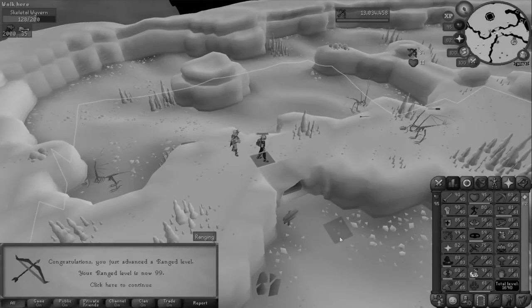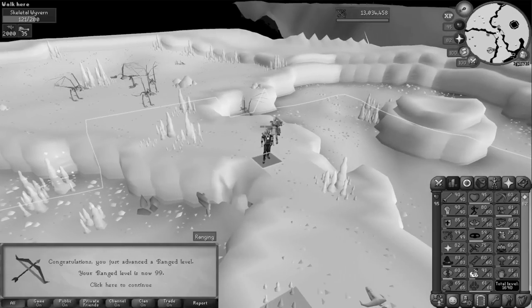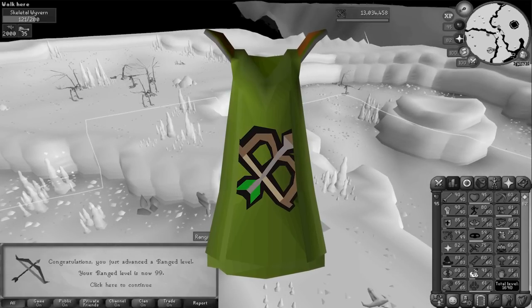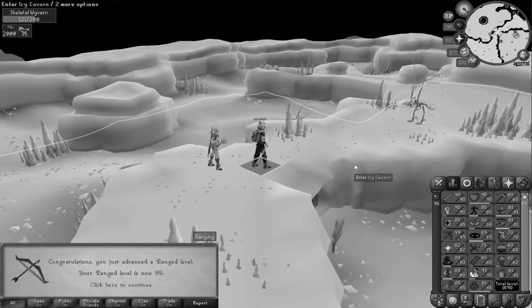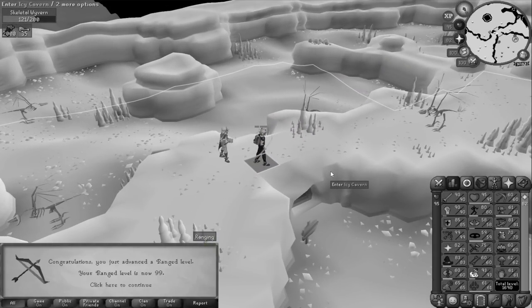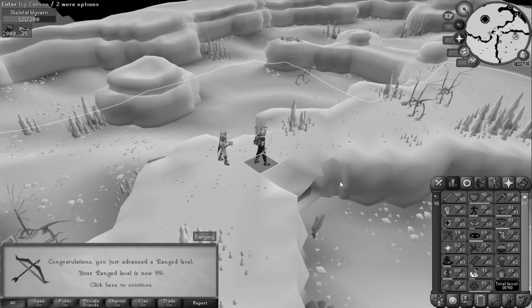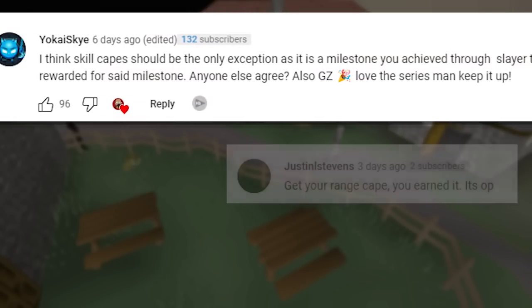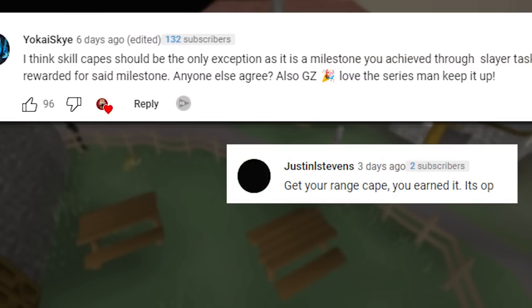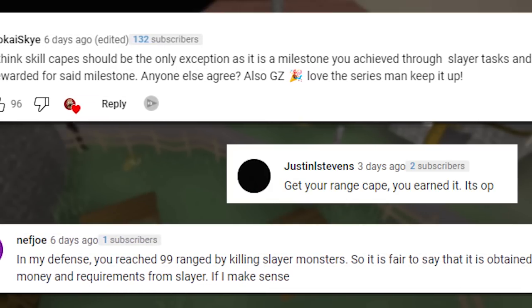Last episode we reached level 99 ranged, the first 99 on my Slayer Drop Log adventure. This led me to the question: am I going to get the skill cape or not? Under normal circumstances this is not allowed on the account since it needs to be bought from a shop. But it is such a special achievement, so that is why last time I asked you what to do. Almost every single one of the viewers told me to just get and use it — it is an achievement I completed through Slayer and skill capes should always be an exception.